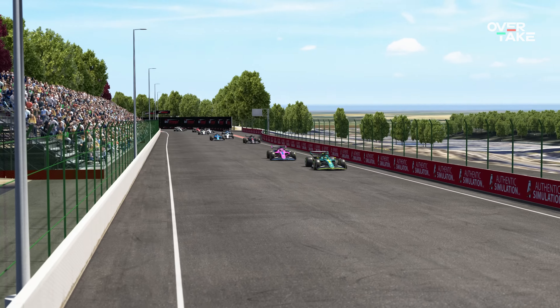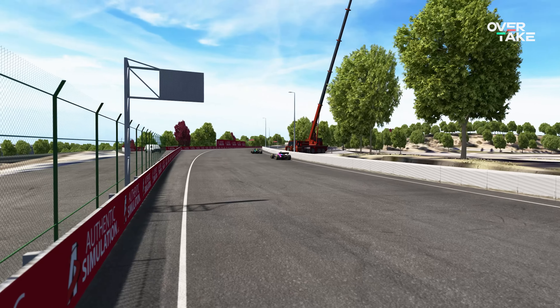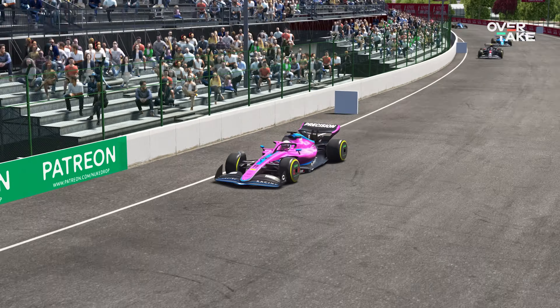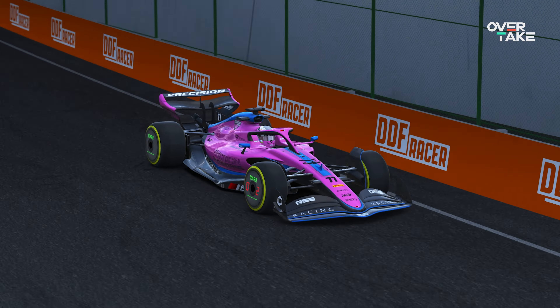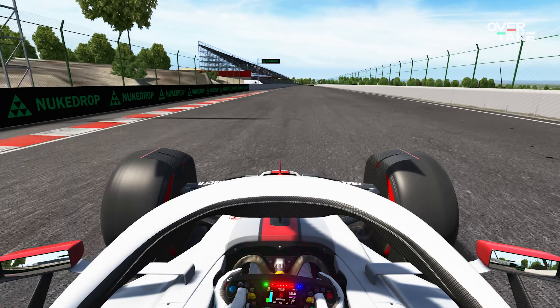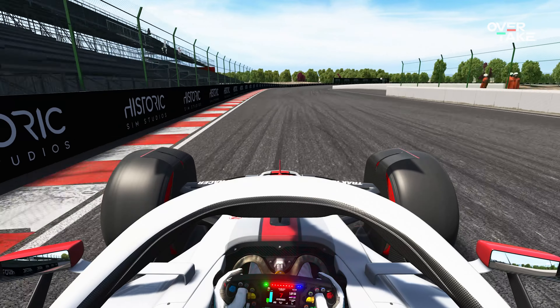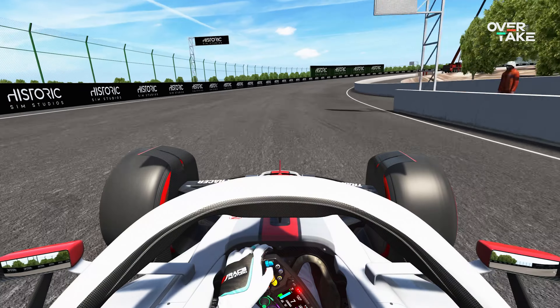Much like many of F1's recent street circuits, Madrid is rather fast, which is aided by the fact that it is technically a hybrid circuit. While most of the track is laid out on public roads, there are purpose-built sections planned. Mostly situated in what will be the second sector, the section features a long right-hander called Valdebebas. In the Assetto Corsa version, this is slightly banked, and should this carry over to the real track, it could be one of the fastest turns on the F1 calendar.